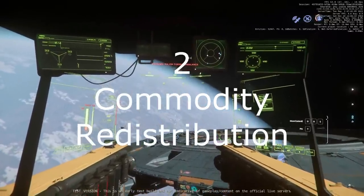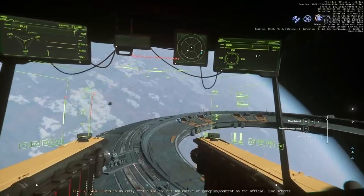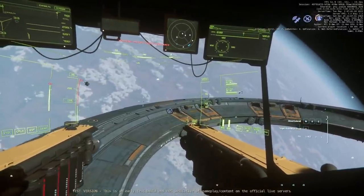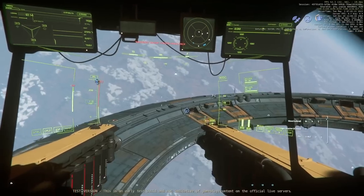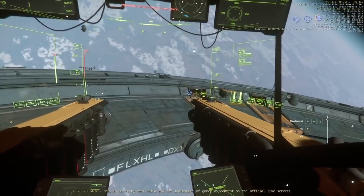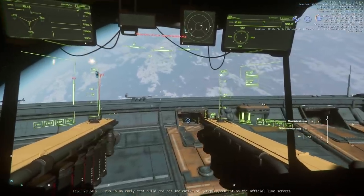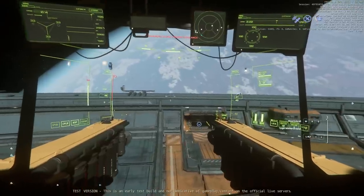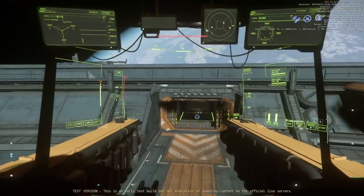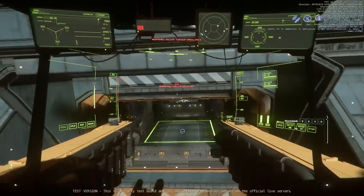Number two: commodity redistribution. This is not a big flashy new feature, and in fact it is likely only beginning to be introduced in 3.19 with a lot of tuning ahead. But it will be generating a lot of gameplay as industrial-focused players figure out the new landscape. Now each planet in the Stanton system has their own specialization in terms of commodities and mining. Trading is essentially moving a commodity from a point of supply to a point of demand. When the distribution of materials was first set, there was only Crusader, so every commodity had a point of supply and demand within Crusader. When ArcCorp, Hurston, and Microtech were added, they followed the same pattern rather than rebalancing the whole system — which is what is happening now.